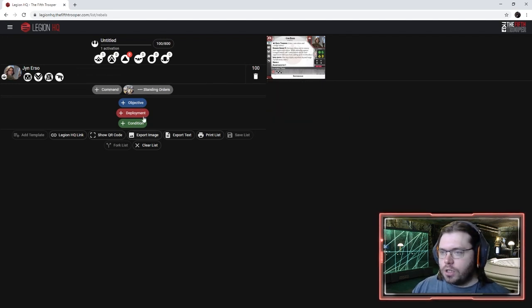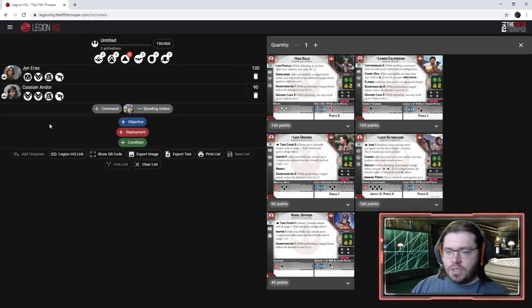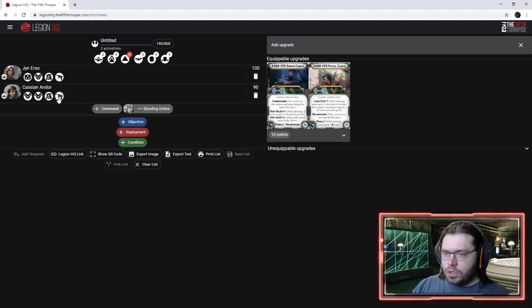Since we're building a Rogue One list, let's throw Cassian in here. Unlike Jyn, I'm actually going to add a gun to his profile because the gun is sort of the auto-take. It flips — he's got this sweet sniper that can reconfigure into the pistol. It's 10 points making him the same cost as Jyn.